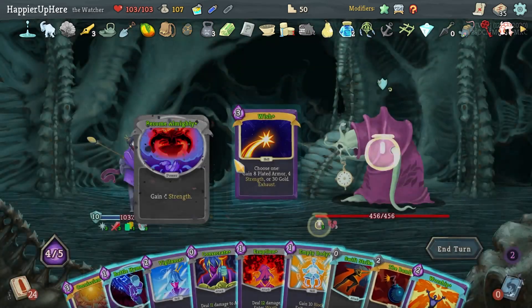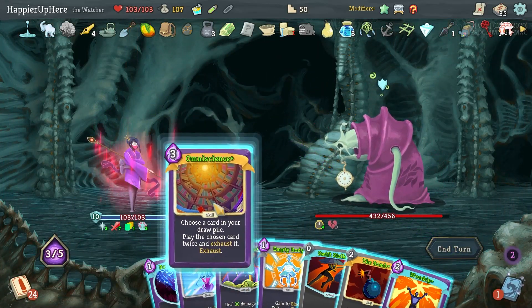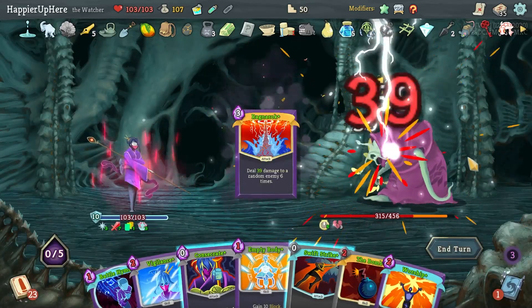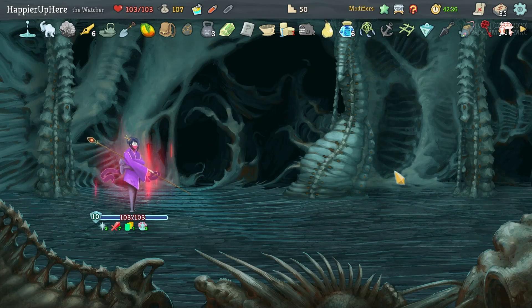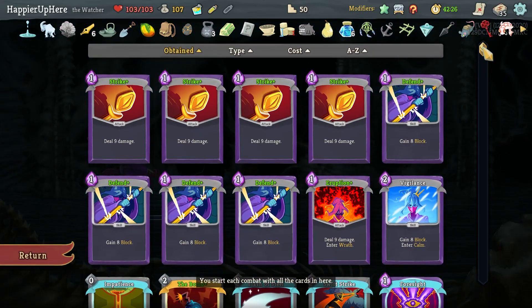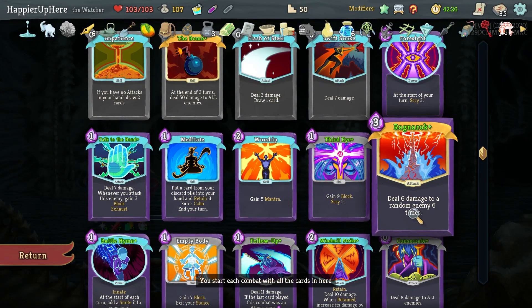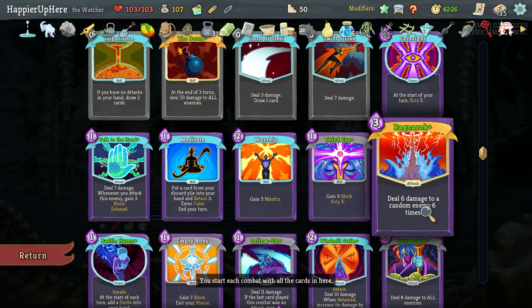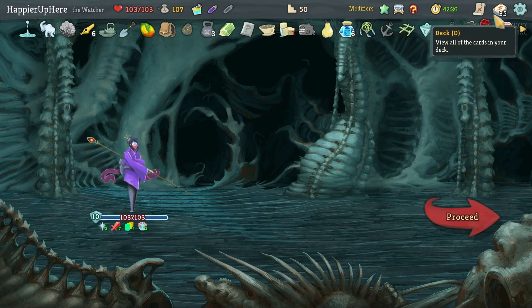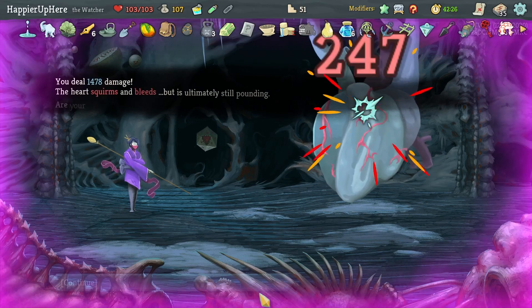Let me Wish for Strength first, then Eruption, then Omniscience the Ragnarok. Why was that so much damage? I had seven extra Strength — Ragnarok was dealing 13 times 6, then doubled in Wrath: 26 times 6 is 156, so 312 total. How did I get 400? He's Vulnerable! That was a really cool one-turn kill. I think I perfected everything.